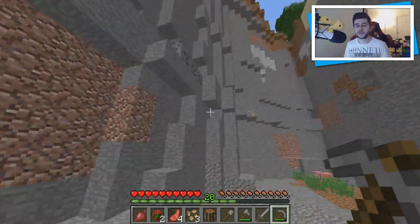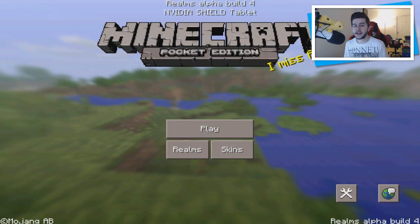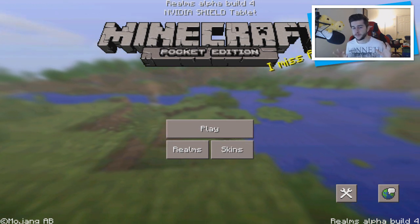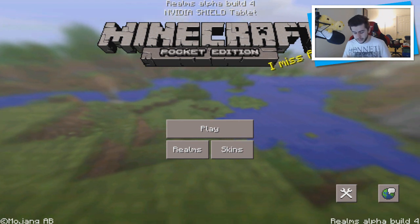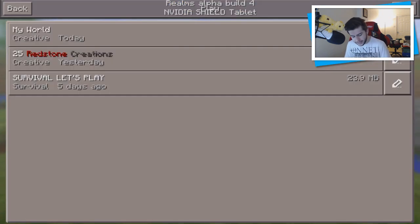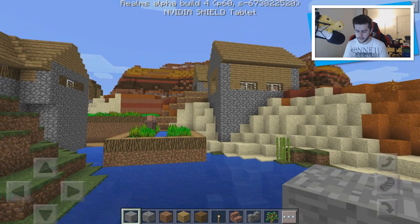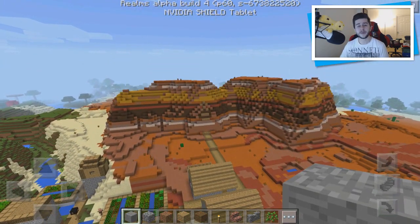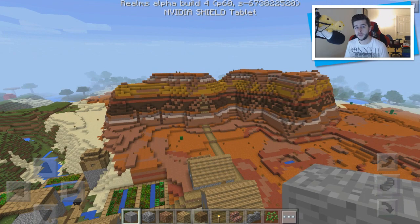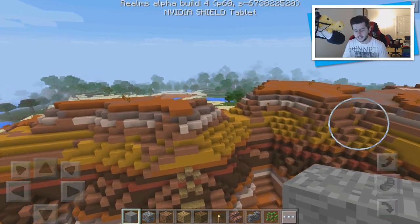Let's jump over to Minecraft Pocket Edition to show the surface mineshafts in mesobiomes feature coming in 1.10. Surface mineshafts in mesobiomes have been in Pocket Edition for a very long time and are extremely useful. I've already got a world here — it's pretty cool because it has a village also linked to a mesobiome. A lot of Pocket Edition features are being introduced to PC, like paths which were first on PE then brought to Minecraft PC in 1.9.